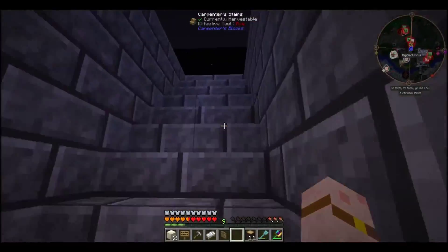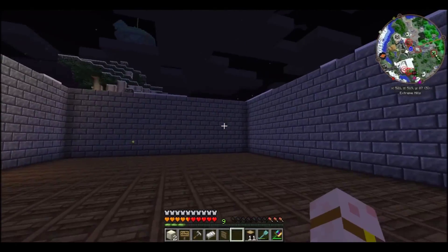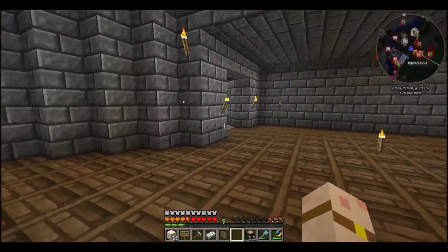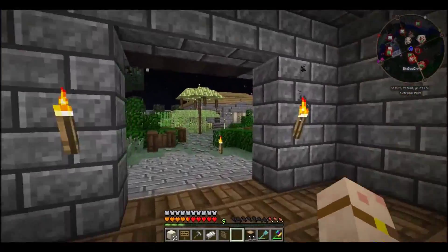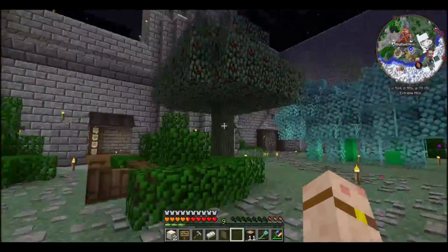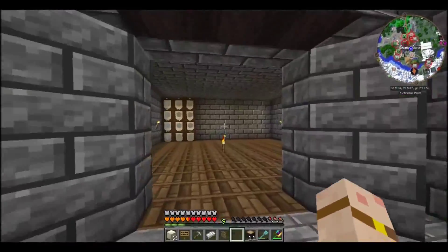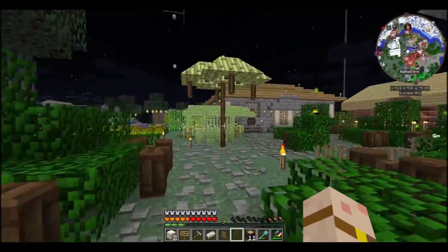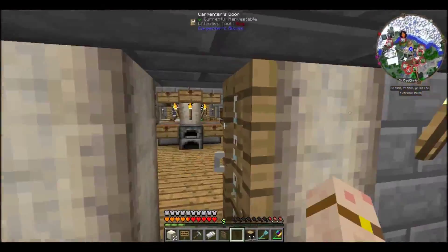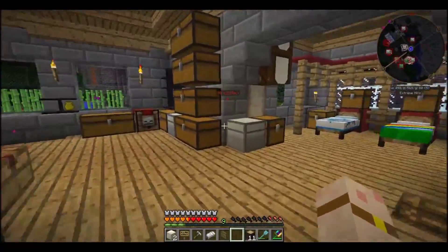We've got another room starting up here - I haven't got a clue what we're going to put in here, I'm just making all these rooms and then it's our job to fill them. I think I've nearly got enough space for everything I want. I want to get a witchery area put up, and an area in that back room for my blood altar - probably big enough. So I think we're going to get into blood magic, and we're definitely going to get into witchery. Phoenix is dabbling in Thaumcraft, so we've got the magic side covered.